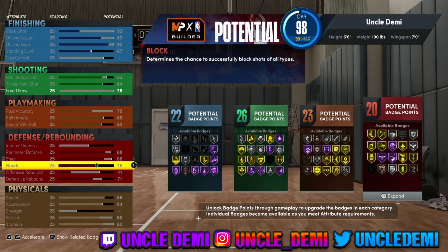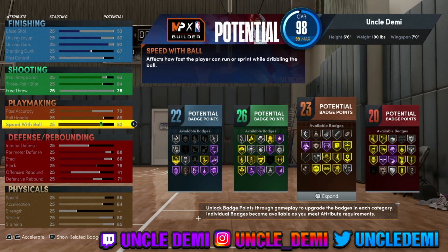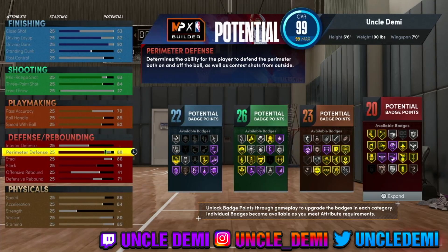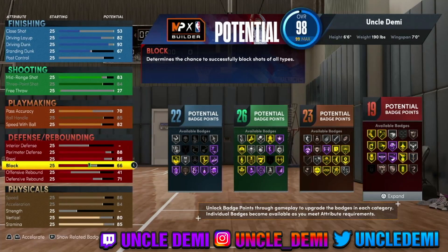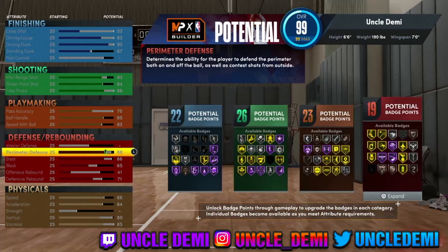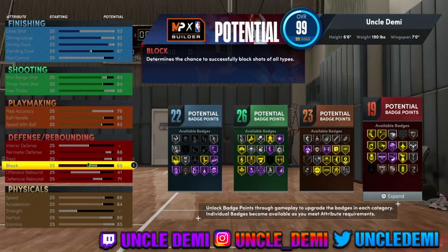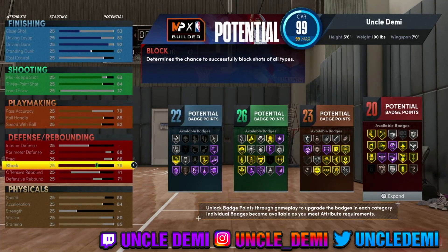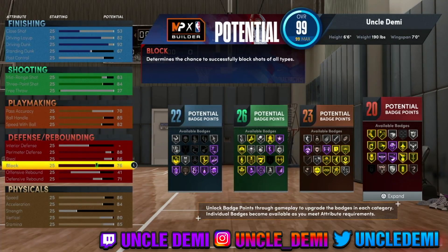Just double-checking the numbers — it's 27 on the free throw, not 26. For my nephews and nieces that want free throw, you can drop your block to 65. That will get you a really high free throw at 86. You'll still get intimidator, but you'll go down to 19 badges. If you want to go straight park, keep the block maxed. If you want to play in the park and have free throw for rec, drop it to 65.